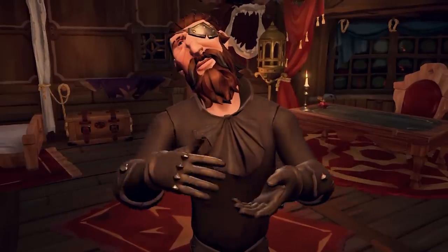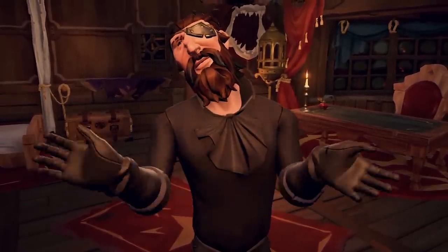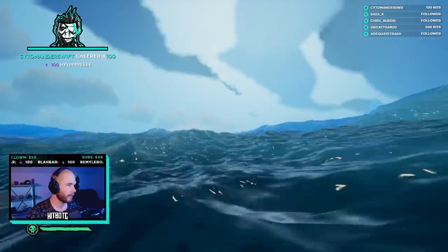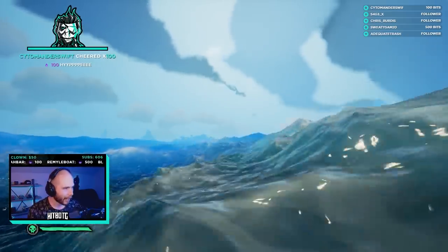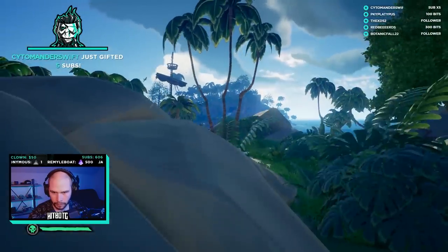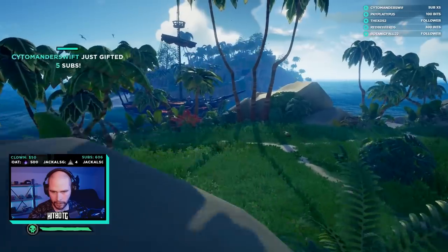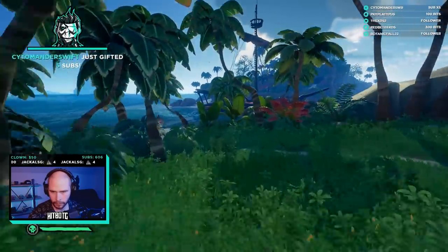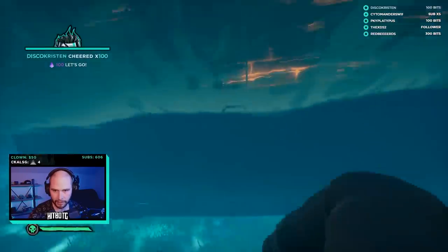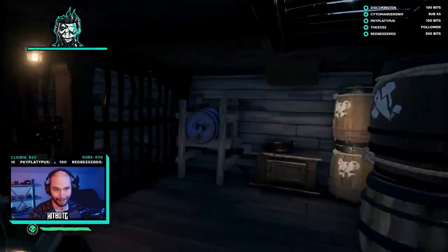Now let's talk about getting to the target you want to sneak on. Rowboats can be helpful in sneaky sneaks, but I personally prefer the swim. Rowboats can leave evidence of someone sneaking, and if the crew you are trying to sneaky sneak is paying even a little bit of attention, they will see you coming from a mile away. So I personally prefer to just swim. However, before making your swim, make sure you have the best food available. Meat is going to be your saving grace as it gives you that overheal and health regen. I put together a full guide video breaking down all the food in the game, so if you're not sure what is best, check that video out.